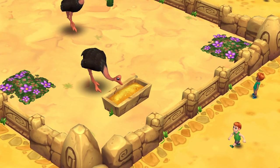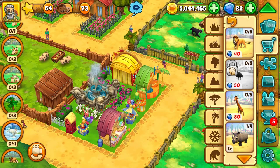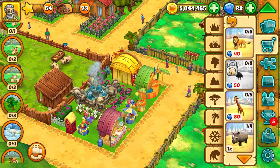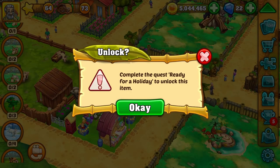I really would like to get the common ostrich for my zoo, but sadly it is still locked. Conveniently, I can simply click on that animal to see the name of the quest that has to be completed in advance.